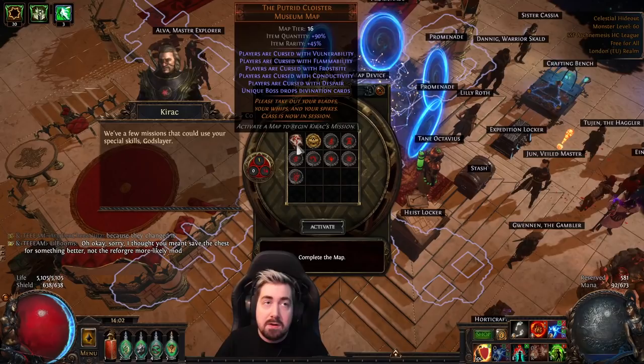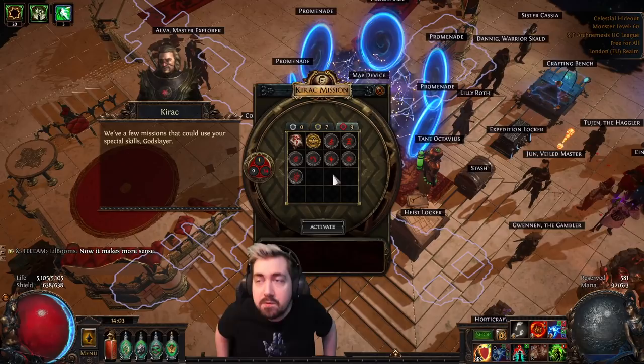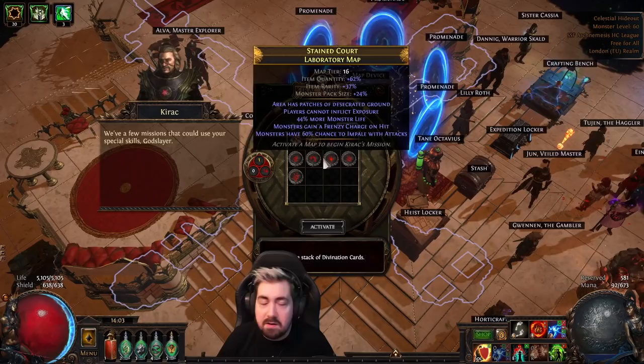I'm checking for a stack of divination cards. For example, Canyon has the Cospre's divination card. There has been a large rework of divination cards, so it's a little hard to track. I kind of want to make a big spreadsheet. Maps like Promenade and Ashen Woods have really good divination cards. Things like Dungeon have 16 divination cards, Palace, etc. There's nothing I really want in Laboratory, so I'm going to do the Putrid Cloyster.